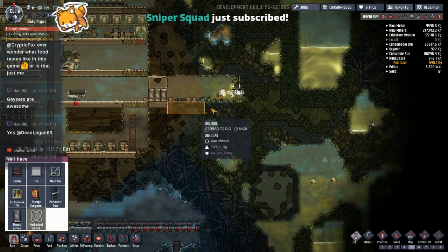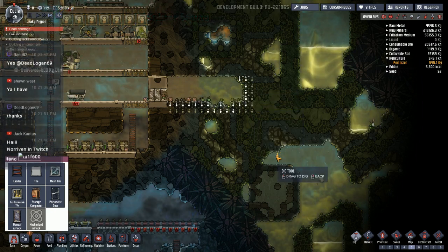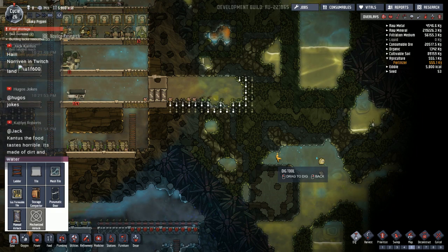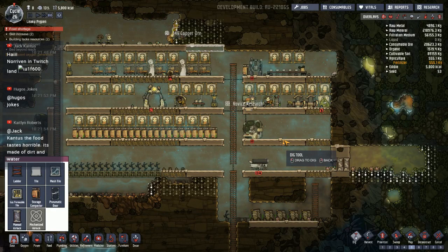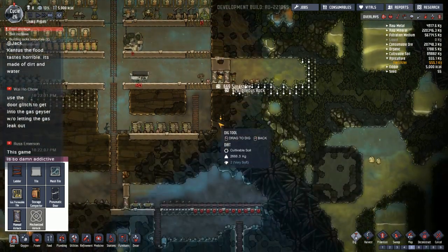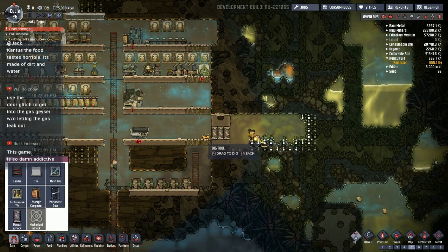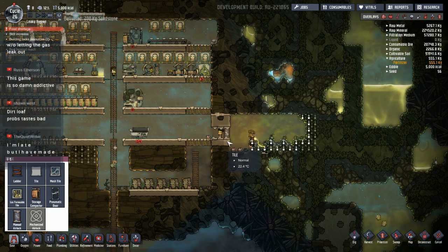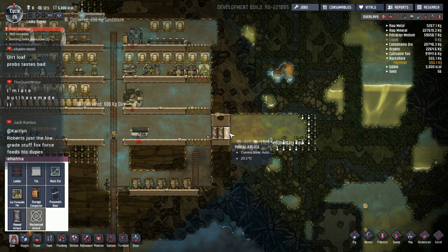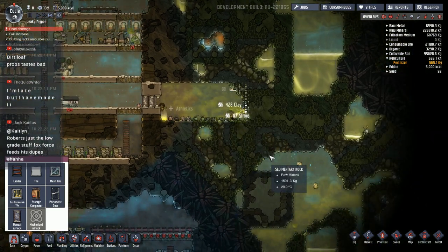We're getting a decent amount of stuff dug out here. I need to dig across there too — I want to have a decent-sized space to work with here. I'm probably going to wind up having a certain amount of gas leak out of here, but I'm hoping the triple airlock door will help. The geysers are pretty awesome — they produce like crazy amounts of stuff. The power system I'm going to need to figure out in here too, because this isn't really set up for a good power distribution yet. The issue with the gas geyser is that it builds up so much pressure it will actually breach the door even if you're not opening it. So if you only have a single door thickness, it has a chance to break it, and I don't really want it to blow out the door — which is kind of why I went with the triple door.